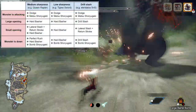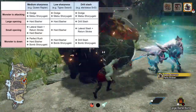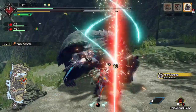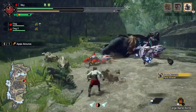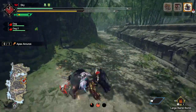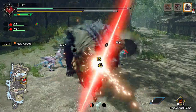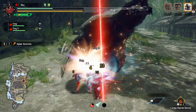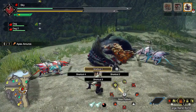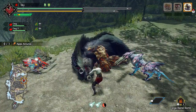Now for the rightmost column: if you're using an element or status Sword and Shield, then you'll want to use Drill Slash over Hard Basher. The Ibushi Sword and Shield and a high Ninja Sword using Bludgeoner will also want to use Drill Slash. In any case, you'll pretty much just want to spam Drill Slash as much as possible, since not only does it deal good raw damage, but it's also the best combo for dishing out elemental or status damage. If an opening is too short, then lateral slash into Return Stroke will be the best combo since it does decent damage for how low-committal it is. But in general, ungabunga Drill Slash is the way to go.